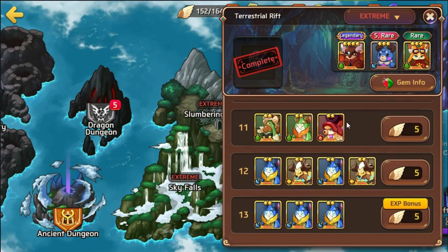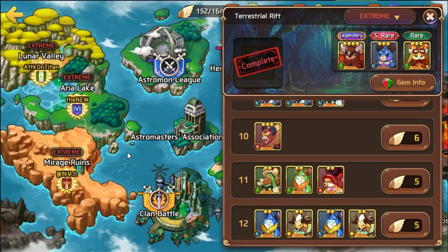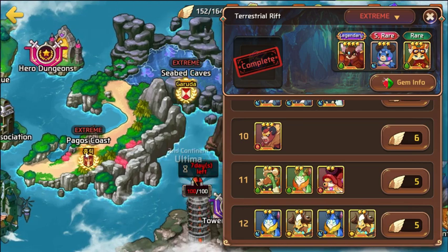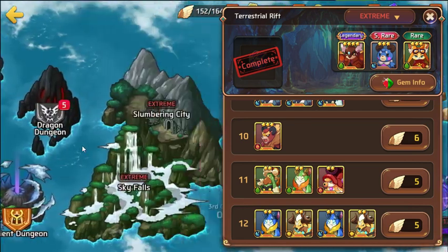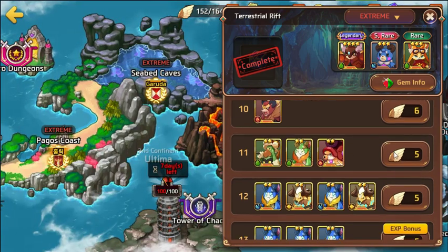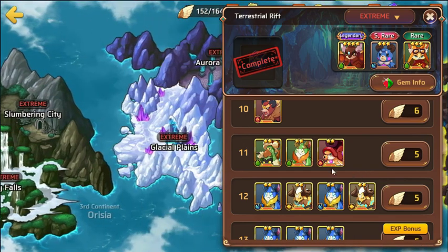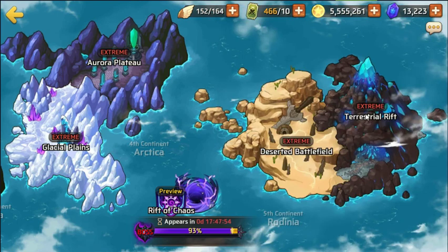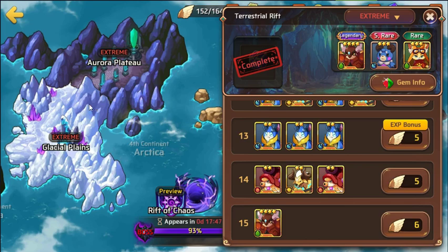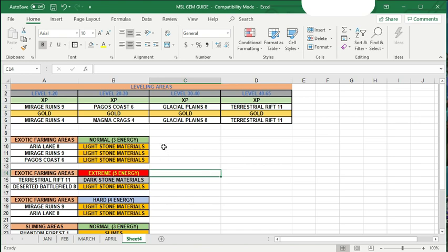For new players who encounter the Draca rebirth, go ahead and sacrifice some nat fives for it. The only nat fives I'd say not to sacrifice are fire Arthur, fire Valkyrie, and perhaps water Purse. Anything else you can probably feed to the 4:33 gods to pull yourself one or two fire Dracas. I did that when I first started playing and I still pat myself on the back for it — I got three fire Dracas which let me progress through the game super quickly.